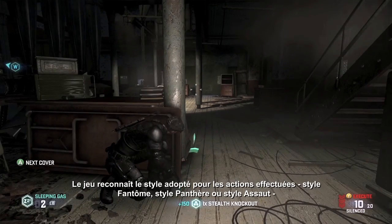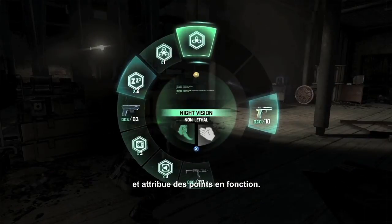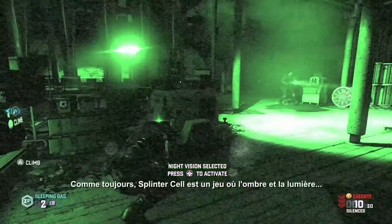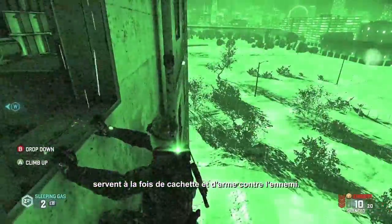The game detects individual actions that fit within the ghost playstyle, or panther playstyle, or assault playstyle, and awards points accordingly. As always, Splinter Cell is a game about light and shadow, and using it both to hide and as a weapon against the enemy.